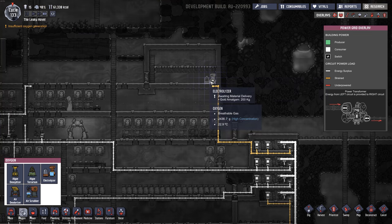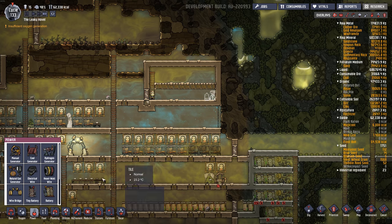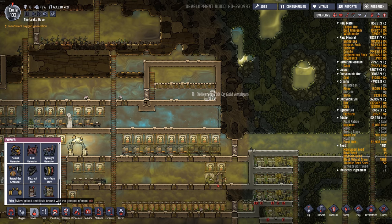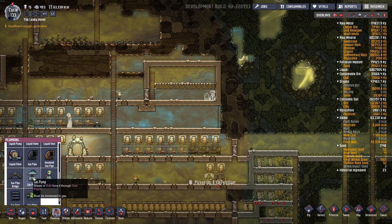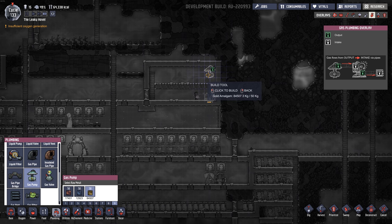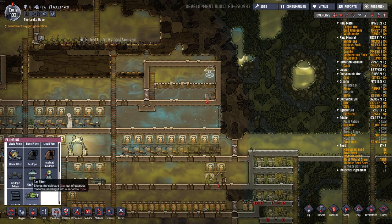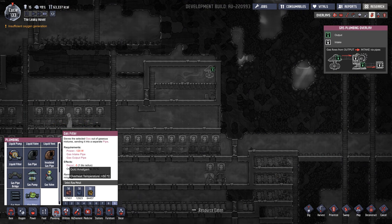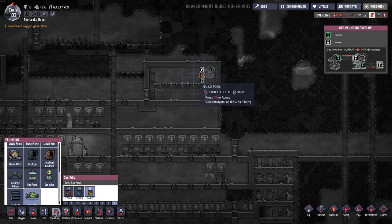We're going to need to hook up power to this. I already led the power up partially. The other thing we want to build in this room is a gas pump. We want to put it near the top of the room because the hydrogen will rise, and we want to collect the hydrogen mostly. And we'll want a gas filter to filter out the hydrogen.